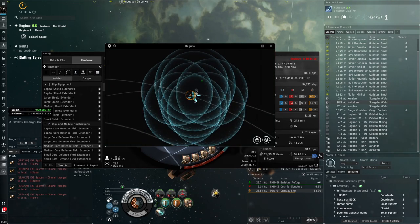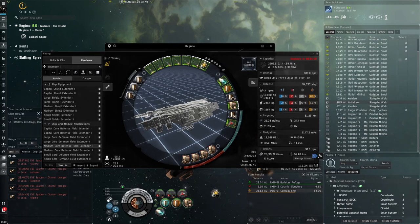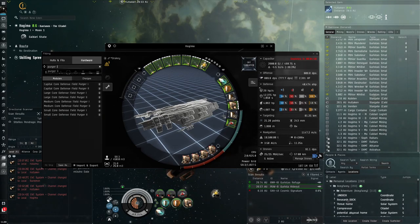I think I'll prefer the higher recharge per second from purger rigs because we're mainly fighting NPCs. The extender rigs would be better in a player fight since reducing time-to-survive matters more there, but for NPCs where we're tanking consistently, the purger ones let us effectively tank more per second. So I think I'll go with something like that.